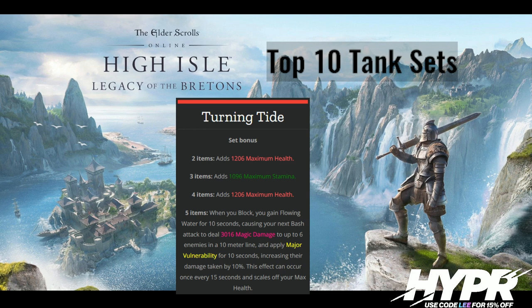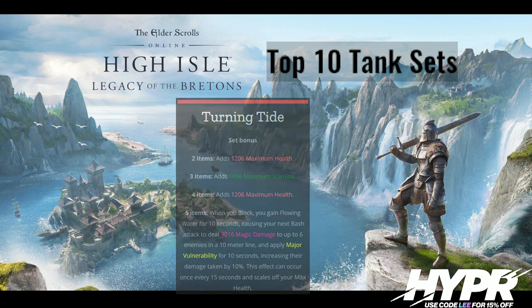In most other situations you can activate Turning Tide on a boss very easily and maintain a very high uptime, especially in combination with Warhorn and Nazaray. Combine the three things together and you get huge uptimes, meaning you might only need one Colossus — or even zero if you're very good at timing it and building ultimate fast. In dungeon content and Black Rose Prison it's the same story: chain everything in, proc it, and it's always there. Many groups previously had major vulnerability downtime from lack of Colossus or poor timing, especially at the lower end of the trial spectrum. Turning Tide solves that, making it a really good set worth picking up and investing in.